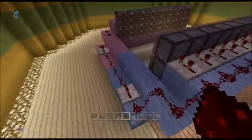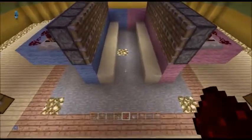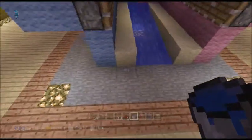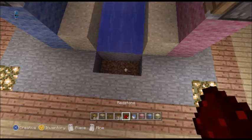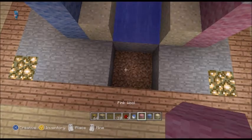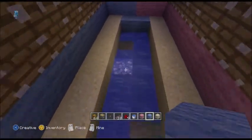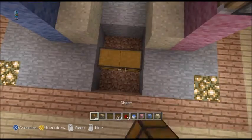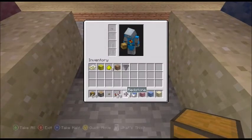I'll just slow that down with two ticks on the repeater so both sides come out roughly the same time. Now let's lay the water — one, two — and it stops just there. You can see it travels eight blocks. Now I'll drop it down on that level and block off the sides, then place my double chest at the end.